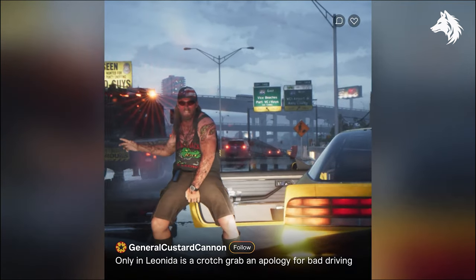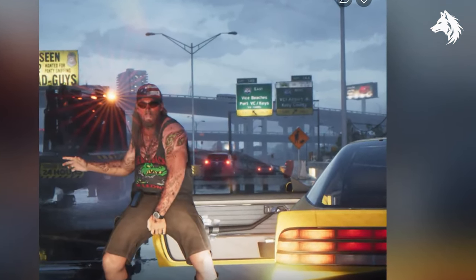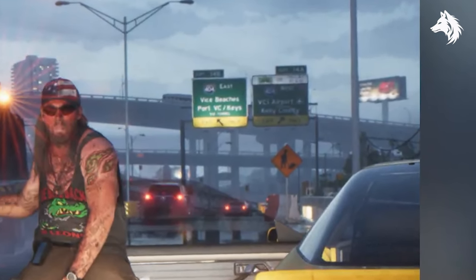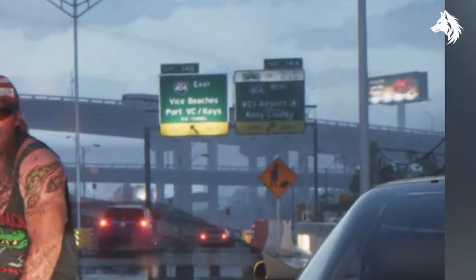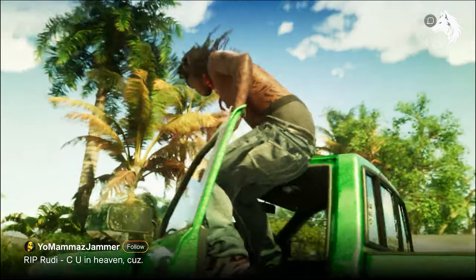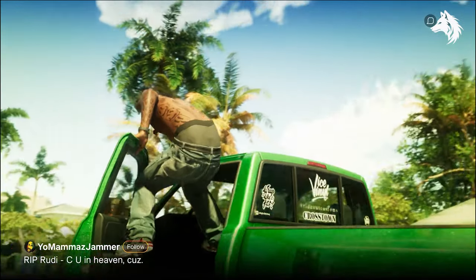This scene also reveals more locations in the game like Leonida, and it reveals that the beach is just going to be called Vice Beach and the keys are just called the Keys. Another car with 'Ride Out Customs' written on the back — maybe one of the in-game car dealers.